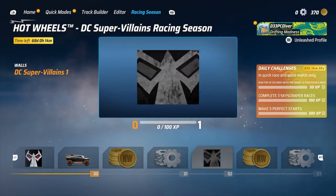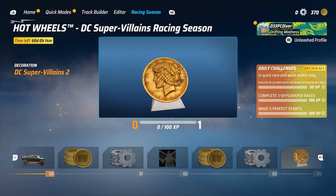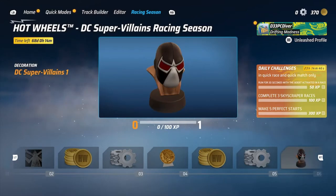You'll need 100 XP to unlock your first level and receive a brand new car — Deathstroke. You will have to go to your collection and it almost looks like you have to purchase it, but you will get it for free after unlocking your first level.